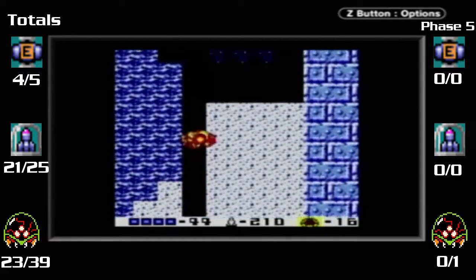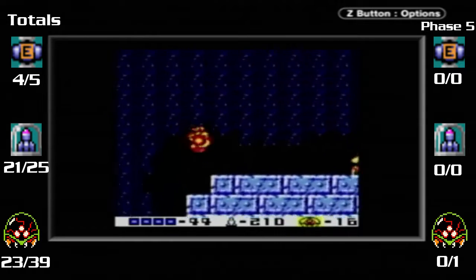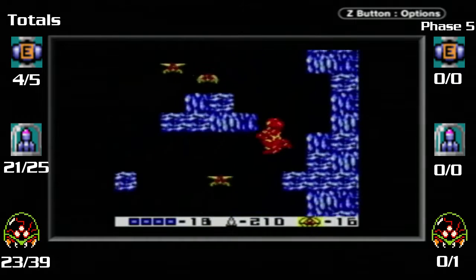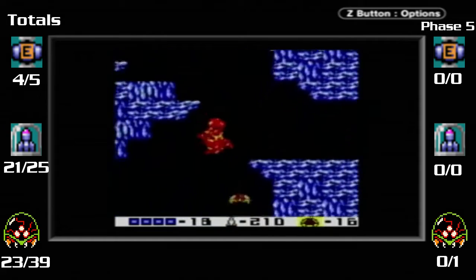Alright, down here, missile station - we have a total of 210. I guess I can meet you guys near where the other save point is. Okay, we're here. And now...